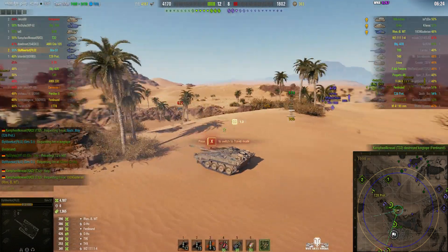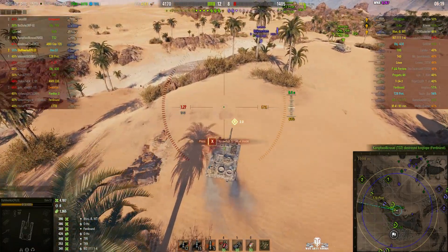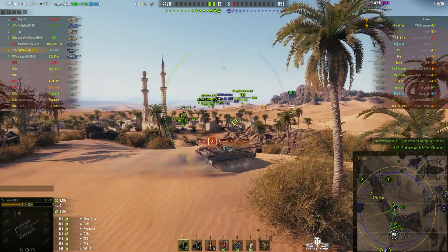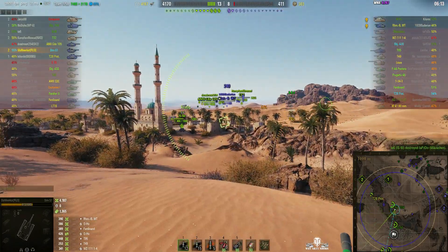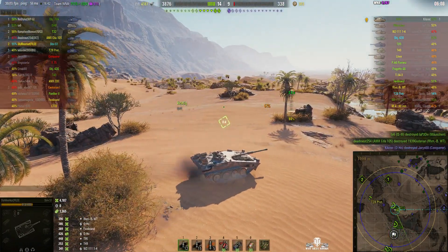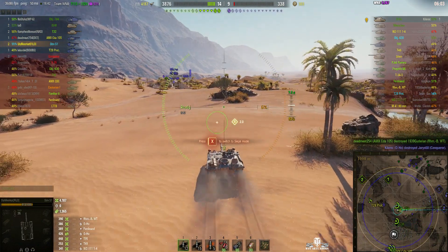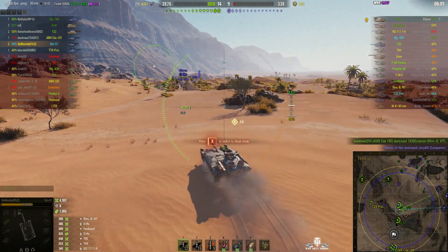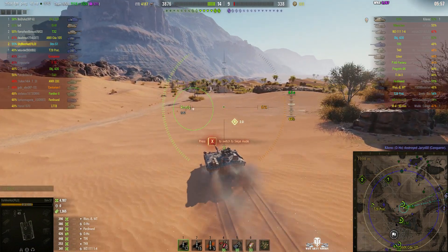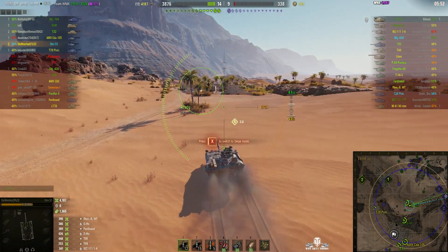He didn't dial in fully. We now know where the Mäuschen is — it's in the riverbed, but it's been taken out. Everyone's now focusing on the Borsig. The Borsig goes down — so the last one is the Ojo, who is a long way off. Sly's going to have to motor to get to him. Sly is currently the closest, but that Object 704 is going to race him to the Ojo — whoever gets there first gets the kill.